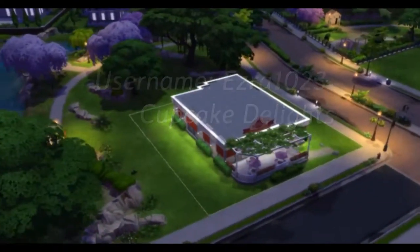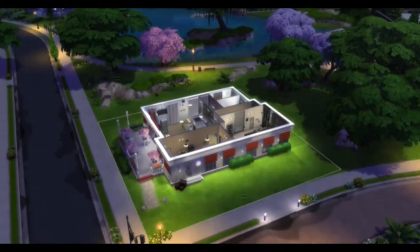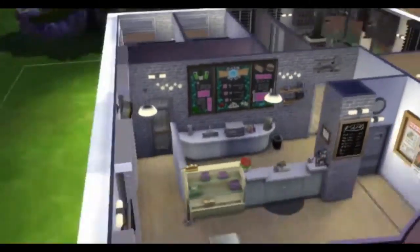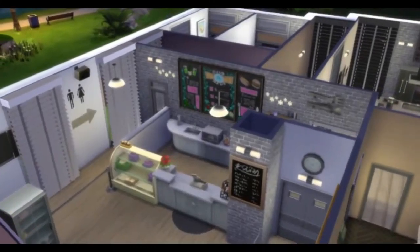Hello everyone, it's Pandi and I wanted to show you one of the bakeries I made on the Get to Work expansion pack. This is called Cupcake Delights and you can find it with my username Ezra1023.